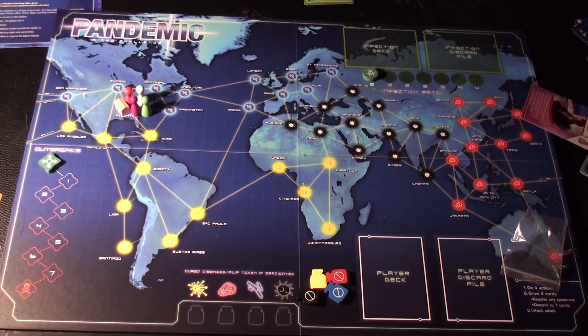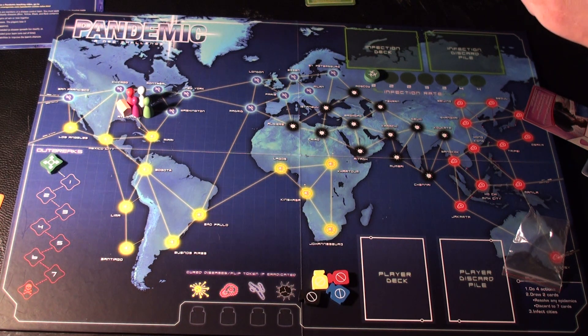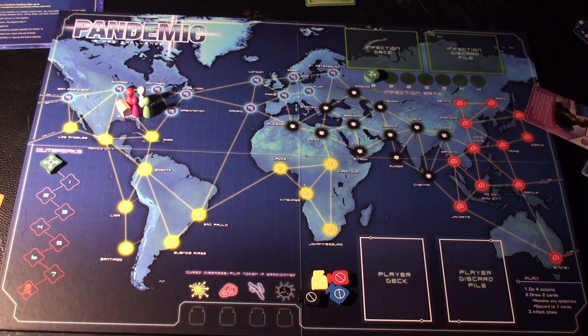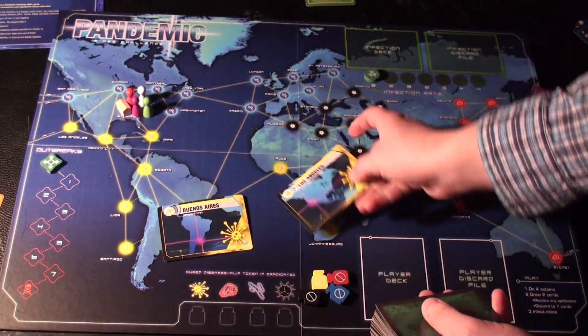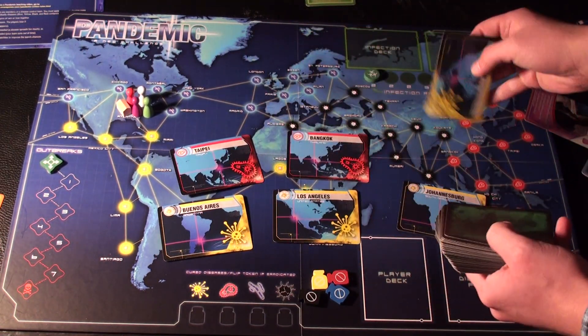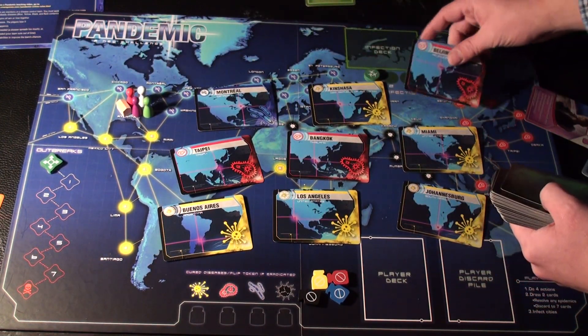Next, I take the infection deck — the green-backed cards, identifiable because the card is horizontal with a city name, country, and disease symbol with color. I shuffle these and deal out three sets of three. The nine cities drawn are: Buenos Aires, Los Angeles, Johannesburg, Taipei, Bangkok, Miami, Montreal, Kinshasa, and Beijing.